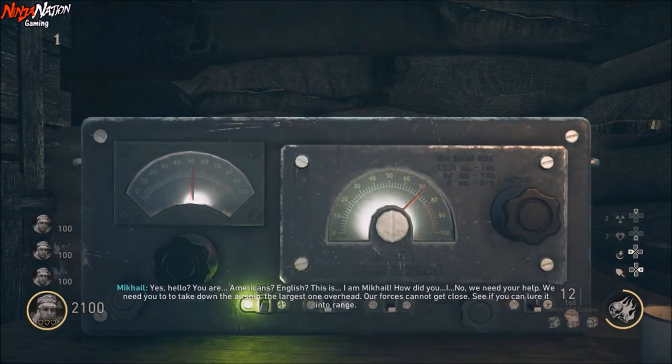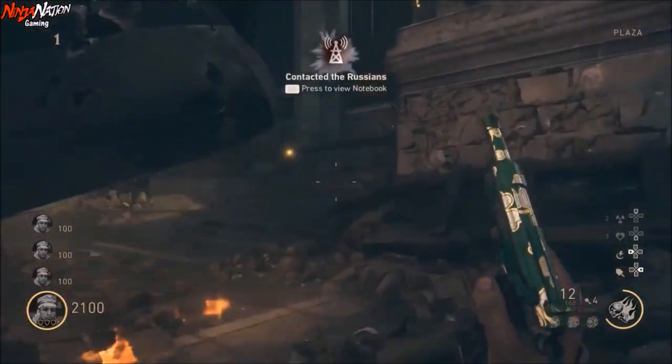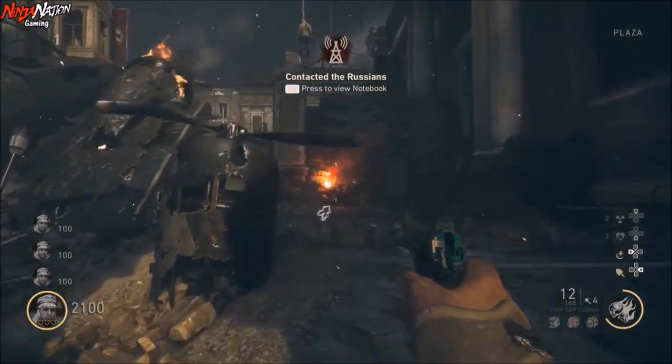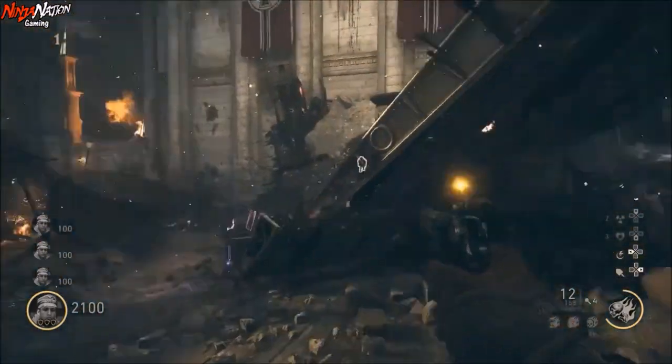Now the Russians will prompt you and ask you to lure the blimp in closer by firing the flares located in this box by the zombie holding a flare. But we don't want to do that just yet — we're going to come back to that in a minute.